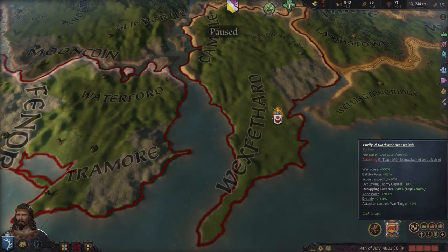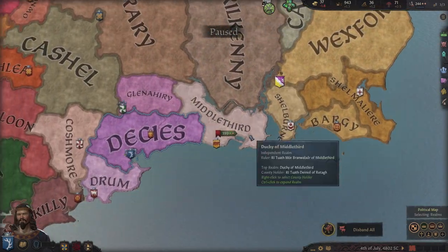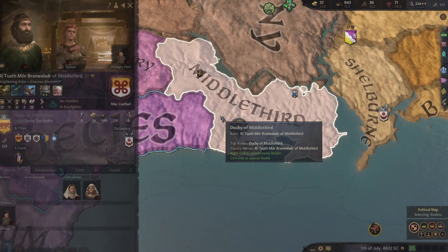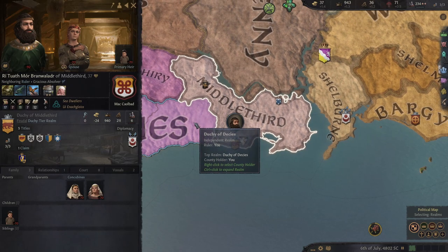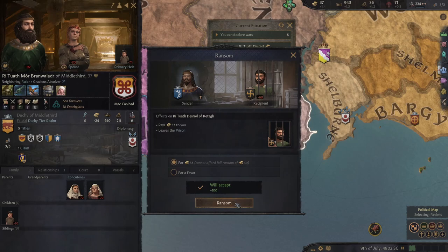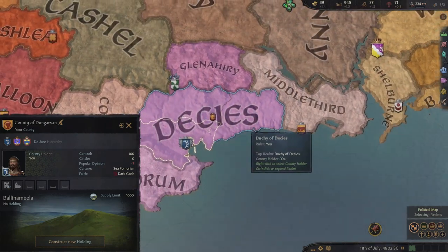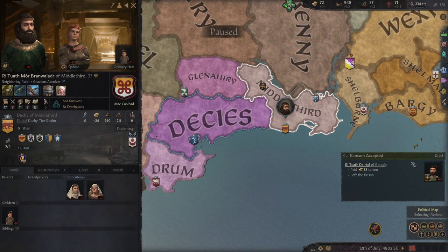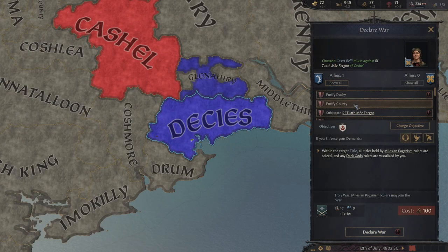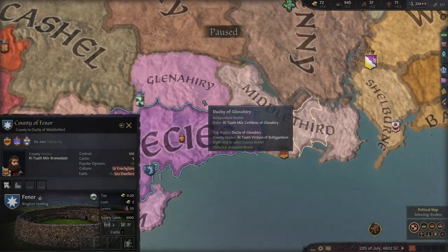We got 100% war score. I'm going to pause the game and enforce demands. Did that become part of me? I actually don't know what that achieved. I thought I was doing something — the purify mechanic means all the titles should have been seized or something. I'm quite confused now.